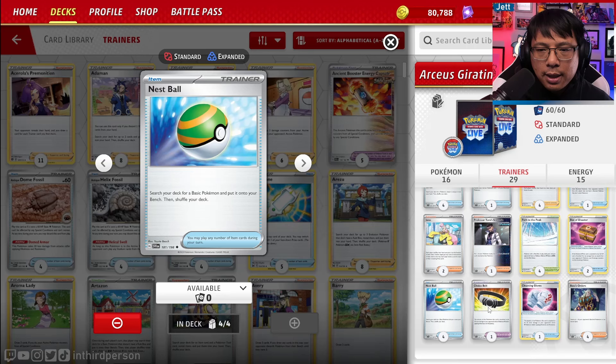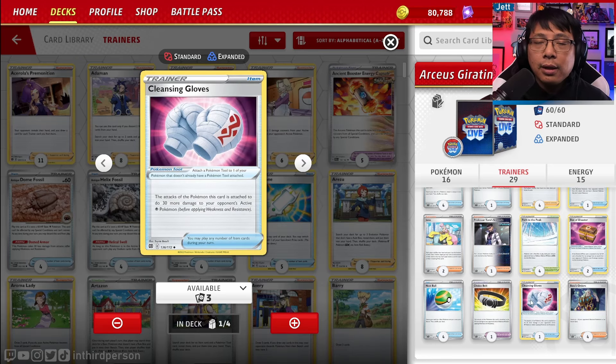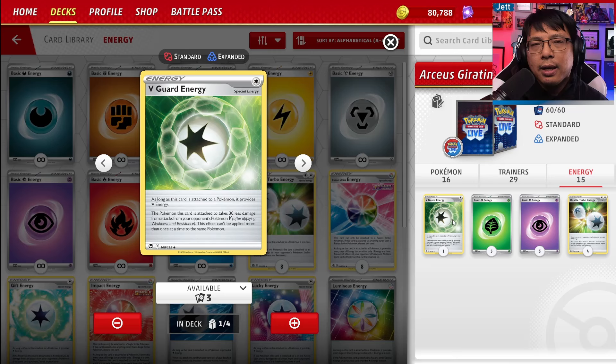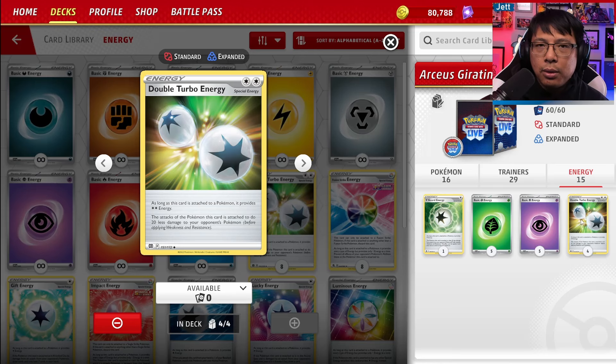Four copies of Nest Ball to get our basic Pokemon down. One copy of Choice Belt for plus 30 damage on opposing Pokemon V, helping us reach 310 damage on certain Pokemon like Mew VMAX. Cleansing Gloves gets you plus 30 damage on Psychic Pokemon, including Gardevoir EX and Mew VMAX, helping Giratina climb the ladder. Four copies of Boss's Orders for gusting. Energy counts: 1 V-Guard Energy, 5 Grass, 5 Psychic, and 4 Double Turbos.